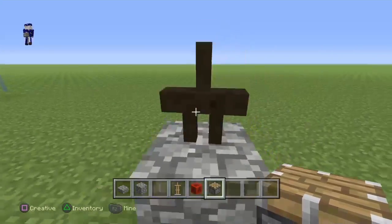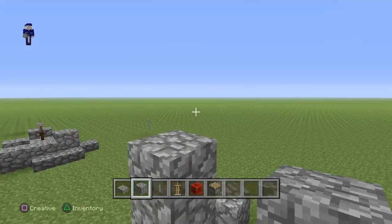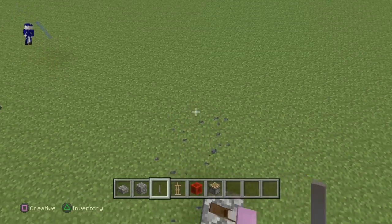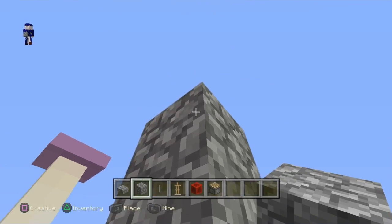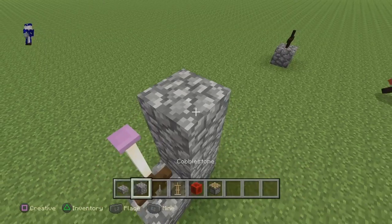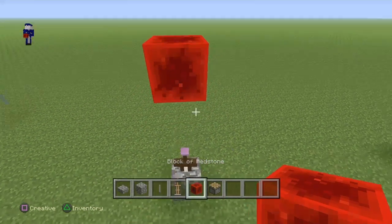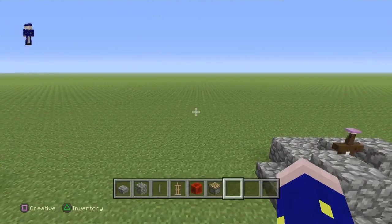What you're going to need next is an end rod. Just get your end rod out — it's going to need to be facing down, as that gives it the cool sword effect. It can be facing up if you want, but I like it facing down. I've tried it facing up and it doesn't look that good. I'm trying to get this as straight as can be. There you go — you have a pretty darn cool looking sword.